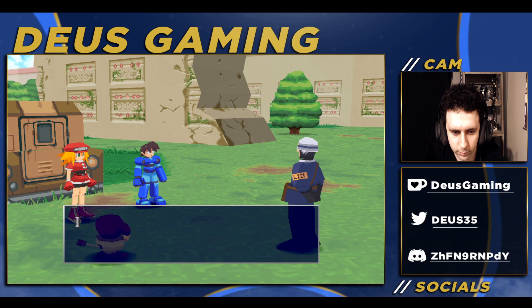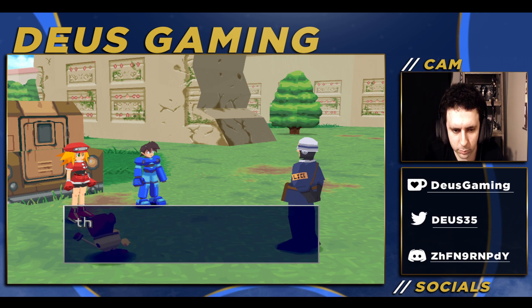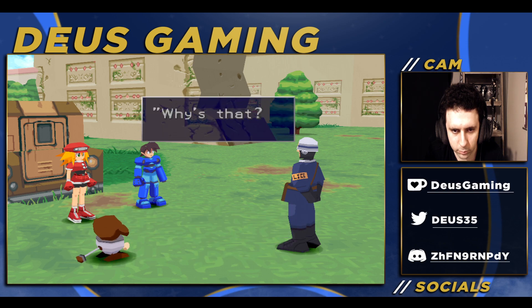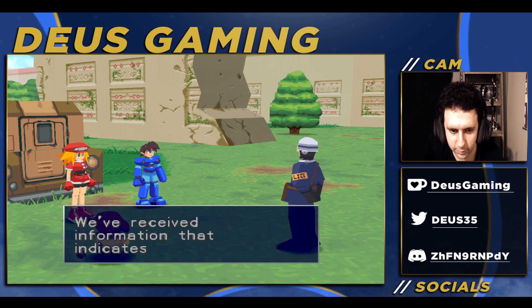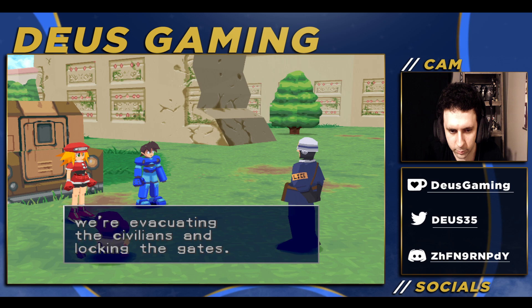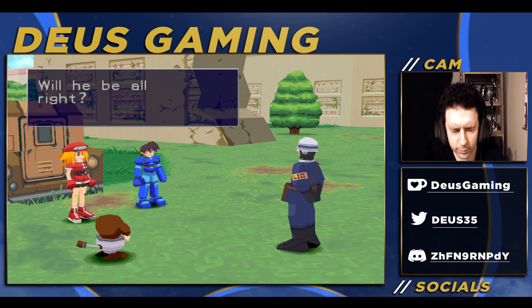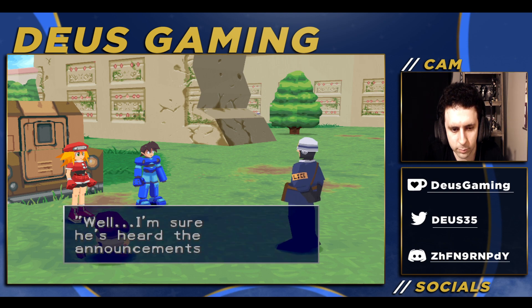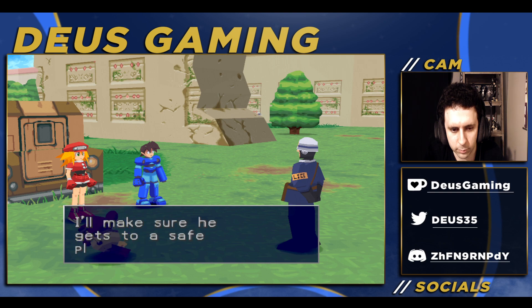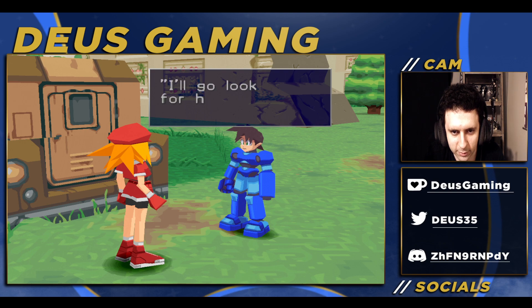'Ah there you are — I've been looking for you so I could give you this. Your citizen's card. Thank you, sir. Now you'll be able to use the city gate. Of course, there are some gates that can't be opened.' 'Why's that?' 'Pirates. We've received information that indicates there are some headed this way. So as a precaution we're evacuating the civilians and locking the gates.' 'Our grandfather is still inside the city — will he be all right?' 'I'm sure he's heard the announcements. If I see him, I'll make sure he gets to a safe place.' I'm sure he'll be fine — I'll go look for him.